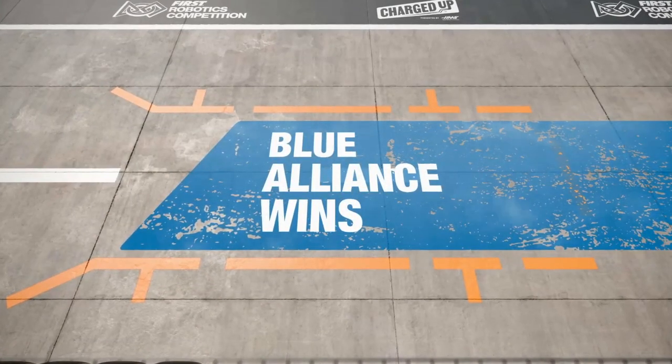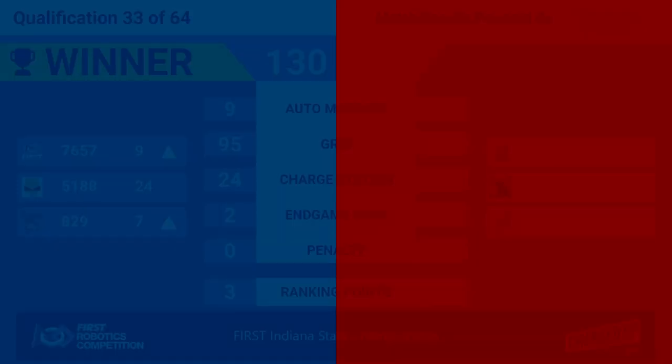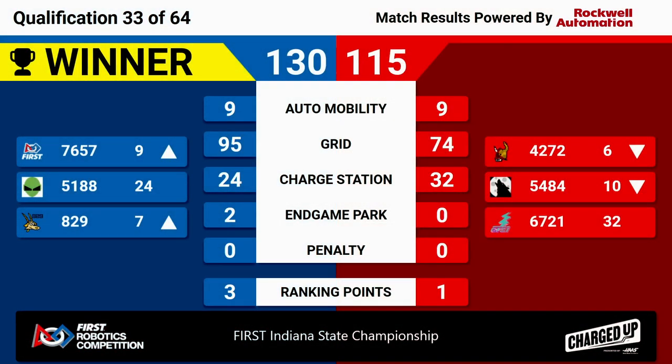The scores are good. It's the Blue Alliance winning 130-115. 8-29, the Digital Goats, moves up into a picking position. 76-57 right on their tails. Congratulations to our Blue Alliance — that's picking up three ranking points.